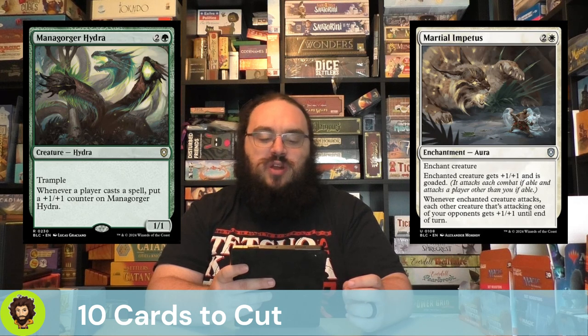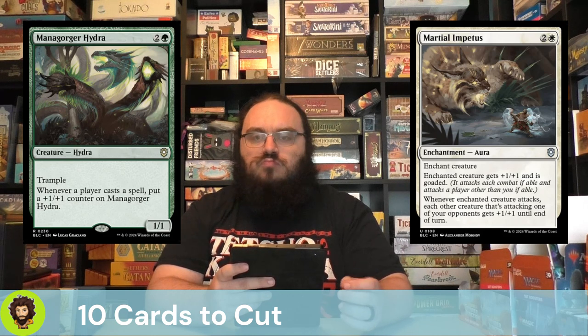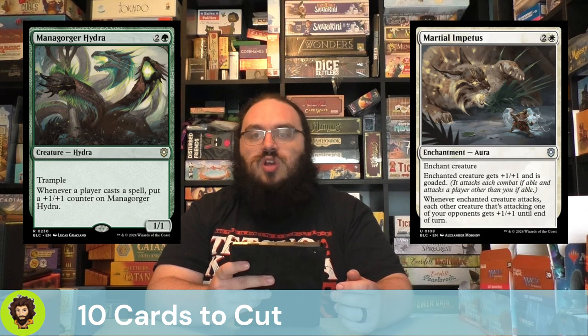This next one's probably a little controversial — it's the Mana Gorger Hydra. It comes in as a 1/1 for 3. Anytime anyone casts a spell, it's gonna get bigger, and it kind of falls into the strategy we're doing here with +1/+1 counters. We're slinging at least 2 spells a turn ideally, and the Trample is nice, but I think our ultimate win is honestly through commander damage with Miss Bumbleflower. We have a couple alternate win cons already and have added more, but I don't think we need the Mana Gorger Hydra.